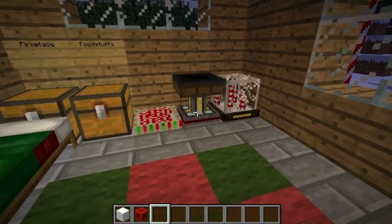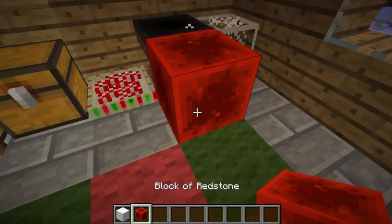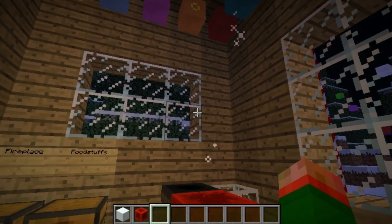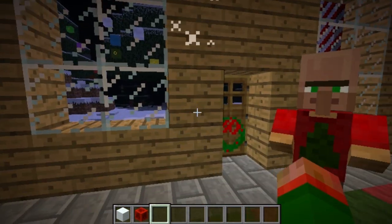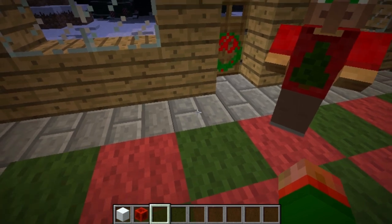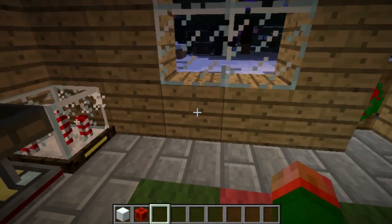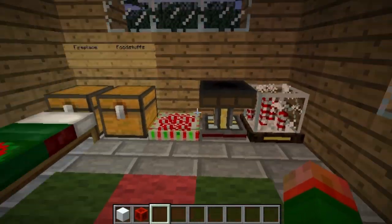So this is called a snow machine. What you do is put snow in it by right-clicking it, and then you give it a redstone current and it will blow snow — it'll create snow that will appear on whatever blocks it falls on. That way you can cover an area with snow and make it a little bit more Christmassy.